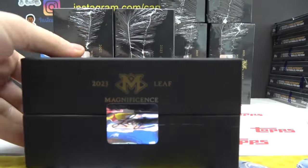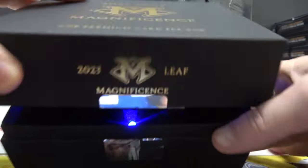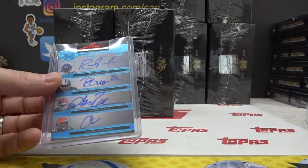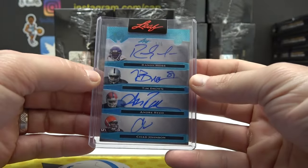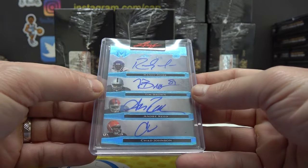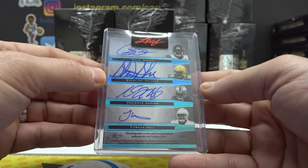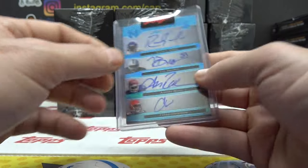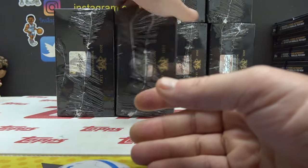Grogu is left off of that one, Joey. Blue light. I don't know how many blues or golds you get per case. Another one! It's crazy — you got 20 autographs on two cards. Randy Moss, Tim Brown, Andre Reid, Chad Johnson, Isaac Bruce, Sterling Sharp, Devontae Adams, Tyreek Hill. Eight-way autograph, one of five. 20 autographs in the first two cards.